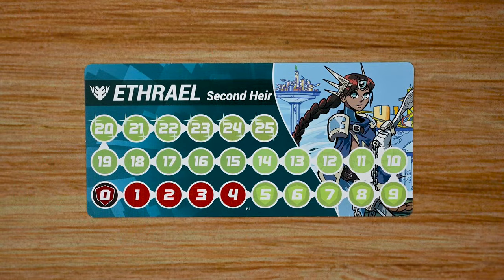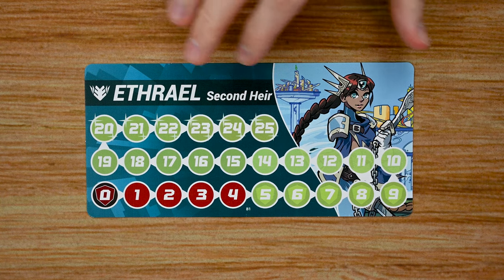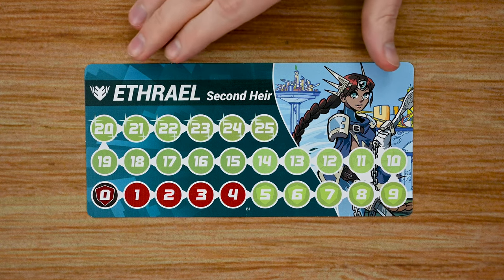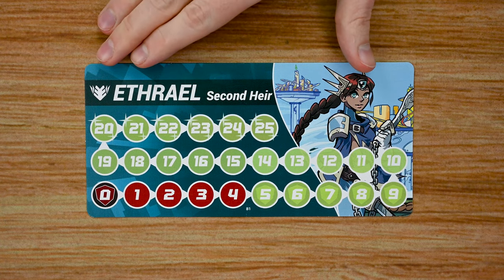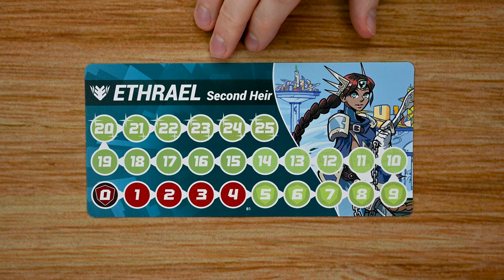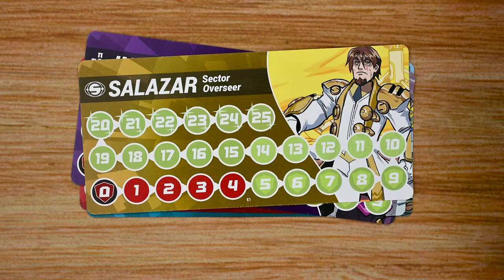The first thing I want to look at is the commanders. Each player is going to choose a commander and these will allow them to specialize their squad in different ways, as each commander will have access to their own robot as well as their own building style. They're going to have their own card which also tracks the amount of energy that player has throughout each turn. There's a whole collection of different commanders available, such as Ethriel, Indrex, Salazar, and many others.